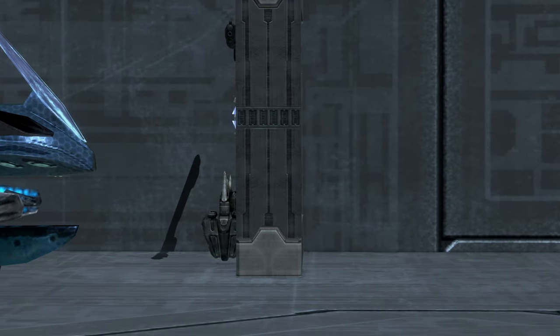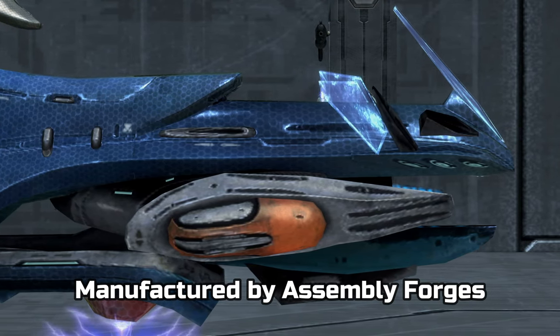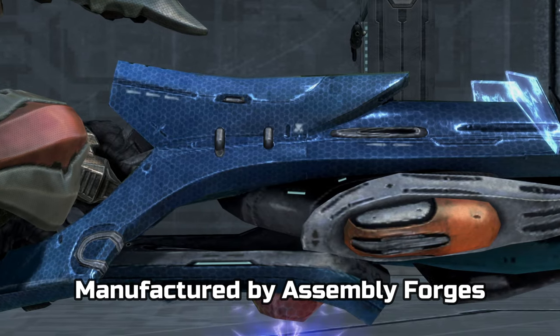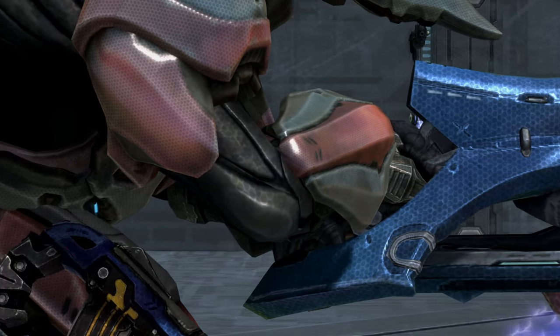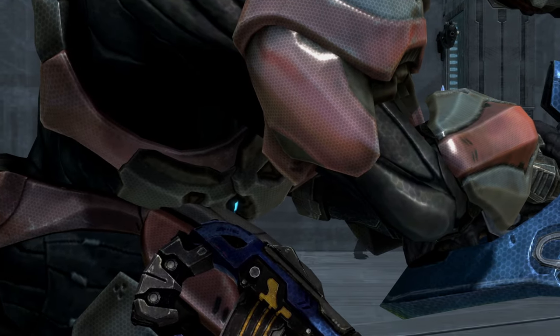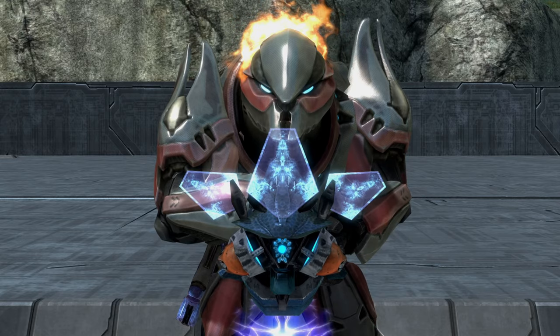The Plasma Turret is a manned automatic weapon used by the Covenant and has been in use as early as 25-44, though rarely encountered until 25-52. Used as a heavy support weapon in ground-based combat, it provides a rapid-fire stream of powerful plasma rounds to suppress enemy movements and offensive actions.